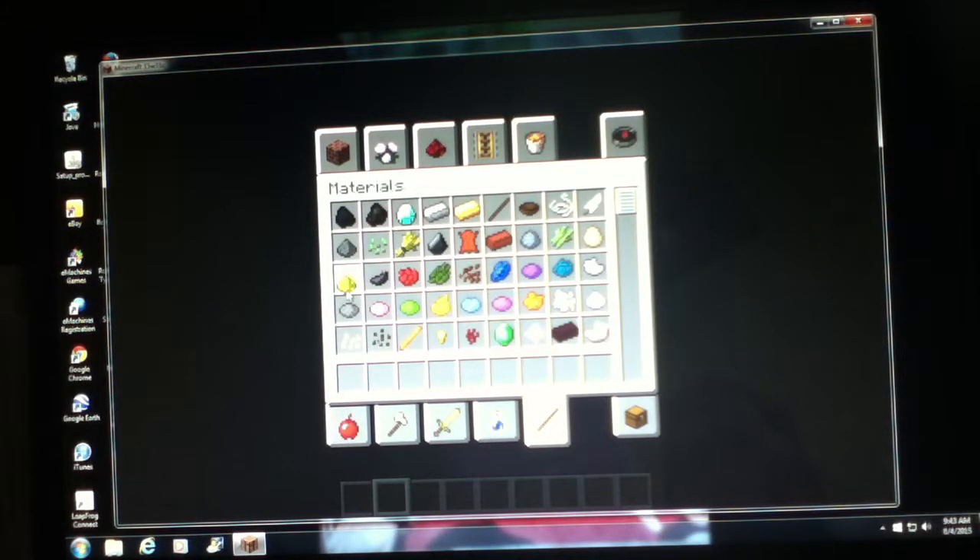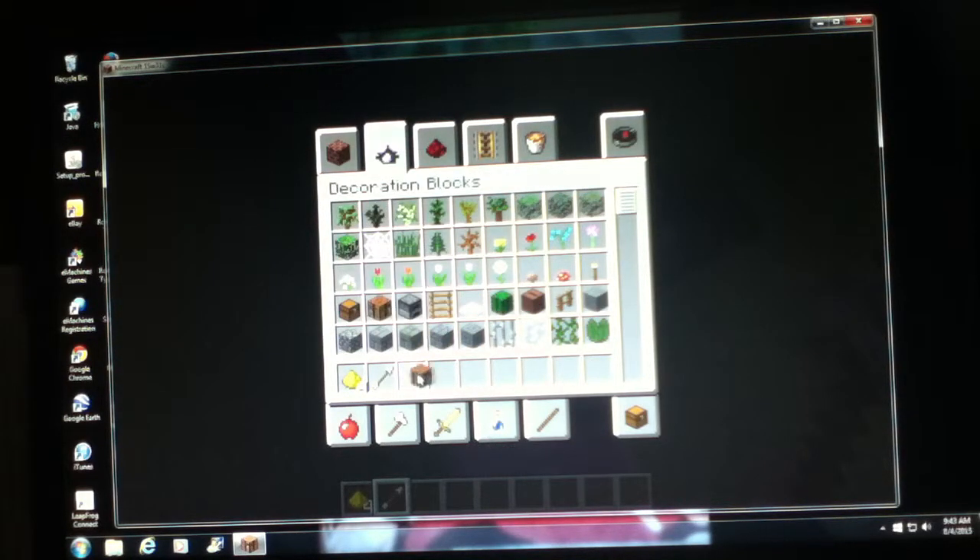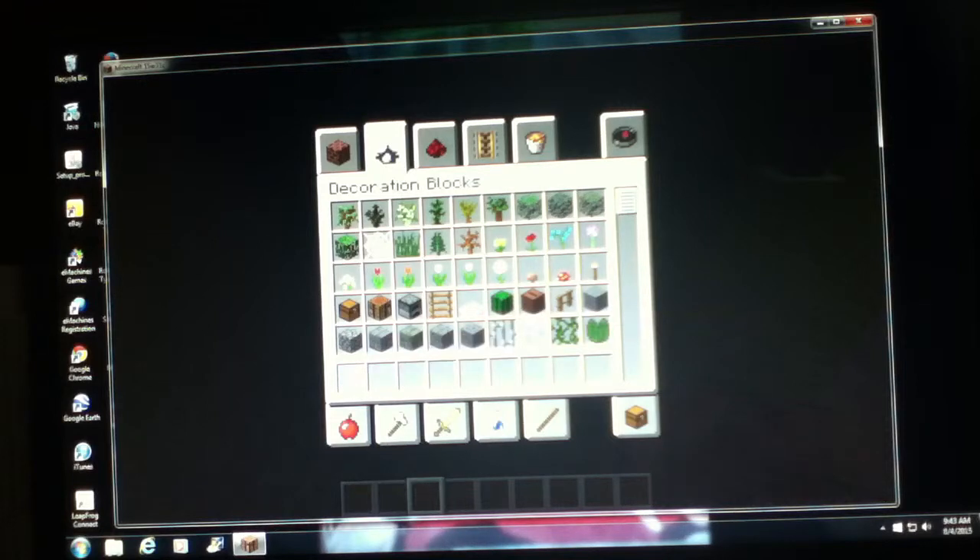You remember the spectral arrows? I forgot I was going to show you the crafting recipe. Because those, unlike the potion arrows, you can currently craft a spectral arrow. You put the arrow in, and then you surround that with four pieces of glowstone dust, and you get two spectral arrows - two arrows from one arrow.